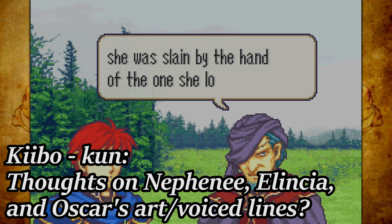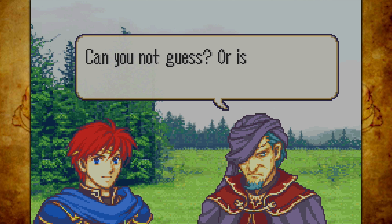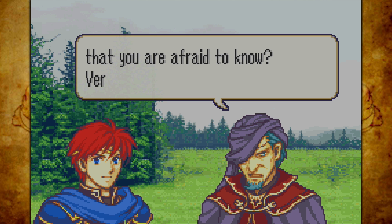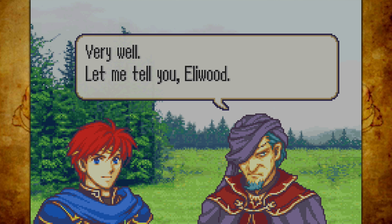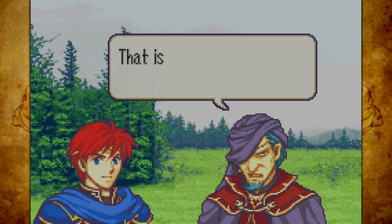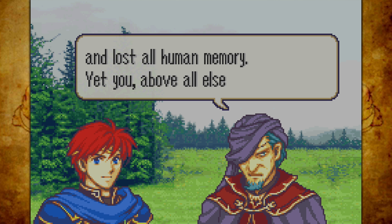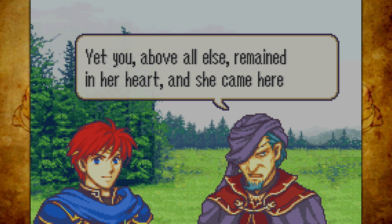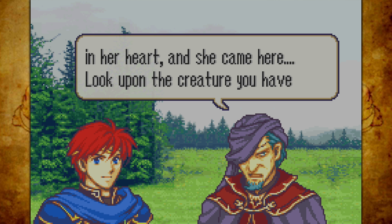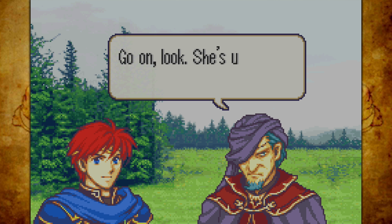Thoughts on Nephenee, Alencia, and Oscar's art and voice lines in Heroes? I've heard a few of their voice lines and they sound just fine. Voice acting in Heroes is something I don't really pay attention to much — they just have small quips and stuff. I don't have a problem with anyone. The art is cool though — Alencia looks adorable, and I love Nephenee, she looks very grandiose. And Nergal has just told Eliwood that the giant dragon they just killed — that was Ninian. He just killed the woman Eliwood loved.